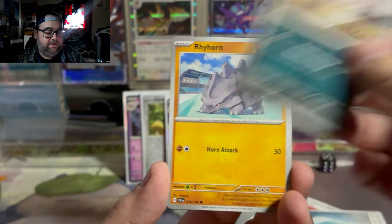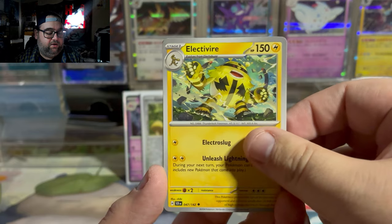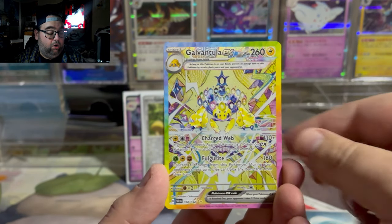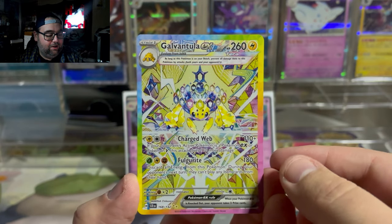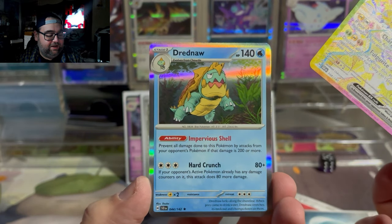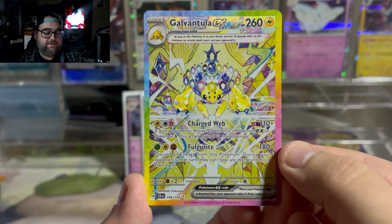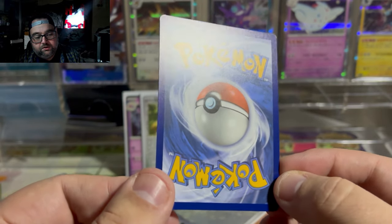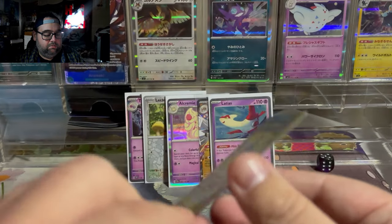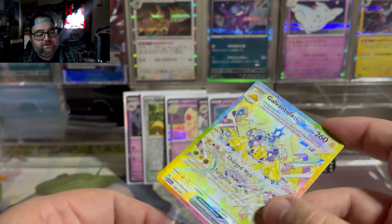We got a Yamask, some nice Ghost types, Carnivine, Bellibolt, Briar — who also has a beautiful SIR — Electivire, Togedemaru. Holy shit, we pulled the Galvantula SIR! Oh my goodness, that is stunning! Wow! Followed by an Adrenaline card, which also looks really nice. But holy shit, look at that — that is amazing. Galvantula EX SIR. Pretty well centered, quality doesn't look too terrible. Might have to consider this for a future PSA sub. For now I'll put it in a penny sleeve and decide later between binder or PSA.